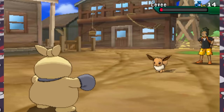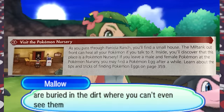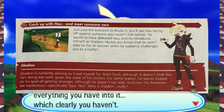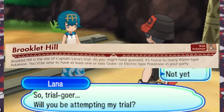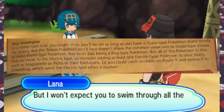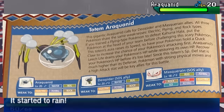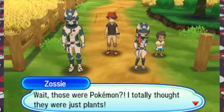In Paniola Town we fight Hau again using our Makuhita as the guide suggests, getting a ton of mileage out of it. We head to Paniola Ranch, meet Mallow, visit the Nursery, and move on to Route 5 leading into Brooklet Hill. We meet Gladion, who has a Zorua that can disguise itself as another Pokemon on his team. At Brooklet Hill — Captain Lana's Water-type trial — the guide suggests Grass and Electric types, perfect for our Dartrix and Magnemite. The guide even suggests Grubbin, which evolves into Charjabug, another Electric-type we happen to have. Against the Totem Araquanid, it recommends using Quick Claw and mostly Physical Attack since the Totem boosts its Special Defense.